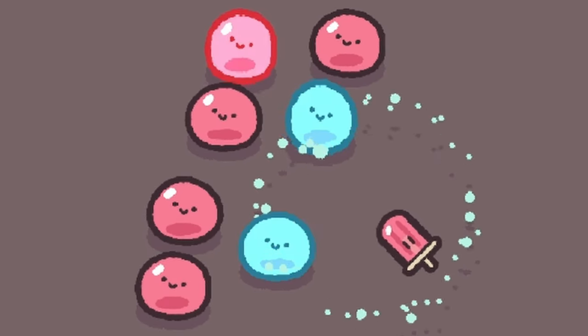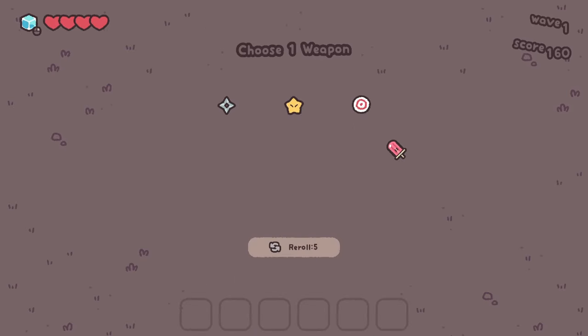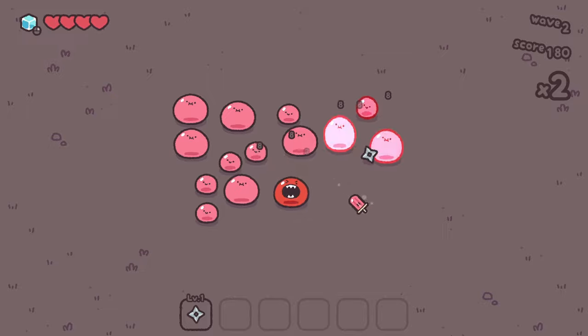They still try and attack you though when they come out, but you can tell by this little wobble that they're still angry. I'm not really sure what upgrades we want to go for today. I think maybe we just want to go for as much AoE as we can.